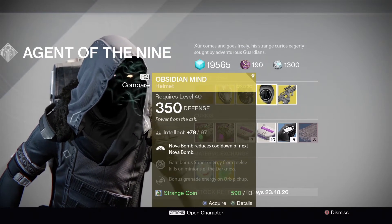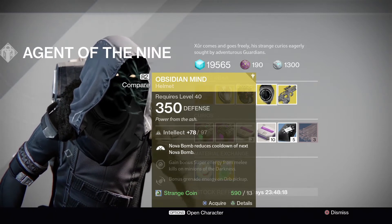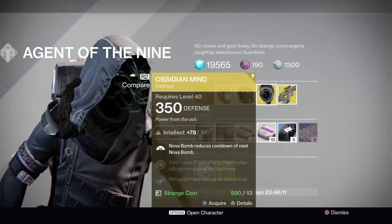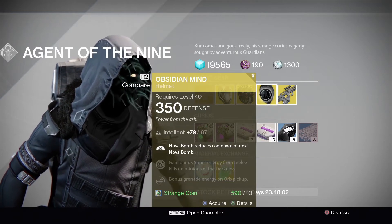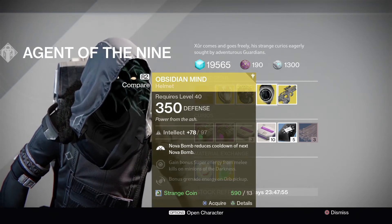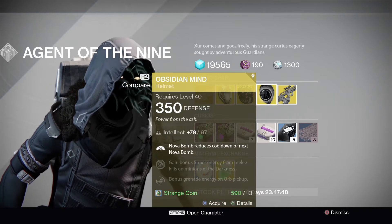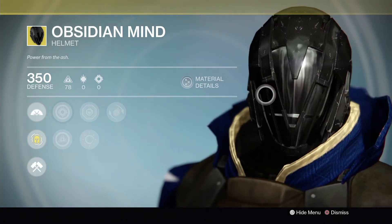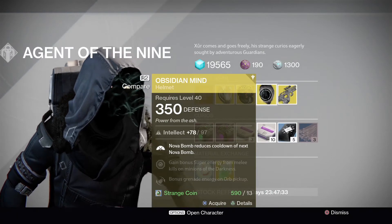Next we have the Obsidian Mind for the warlock, which is purely intellect with a max of 97. The perk is Nova Bomb reduces cooldown for the next Nova Bomb. If you're running around in the crucible and double this up with Bad Juju, you can get your Nova Bomb quicker and throw more out during the match. Back in year one and into year two this was the exotic helmet I ran to throw Nova Bombs around. It's not a bad looking helmet — essentially all black, which is pretty cool. It's a fairly decent helmet for the warlock if you're running the voidwalker subclass.